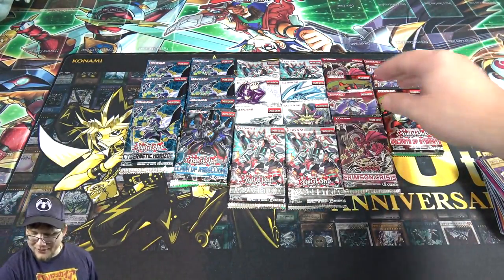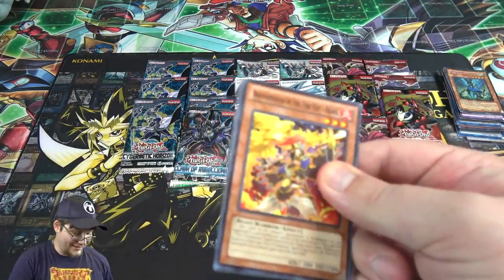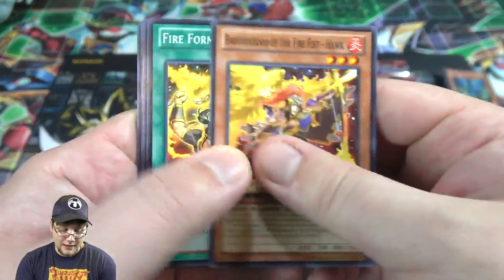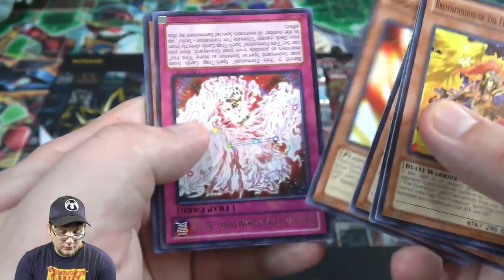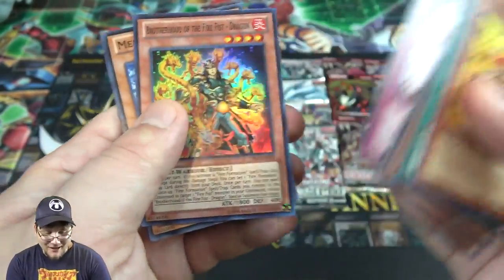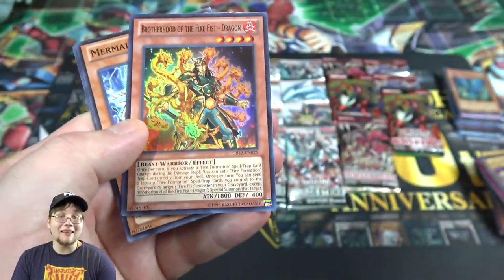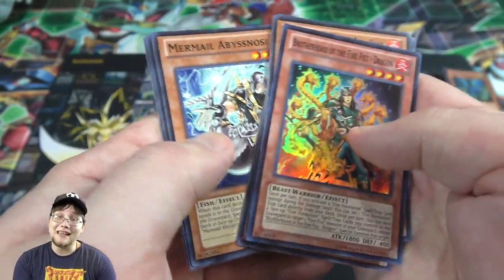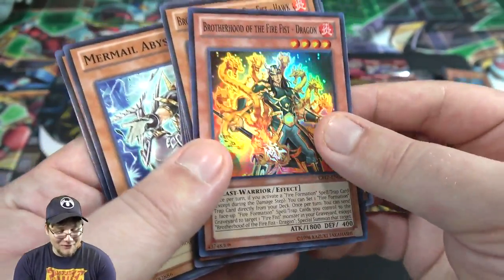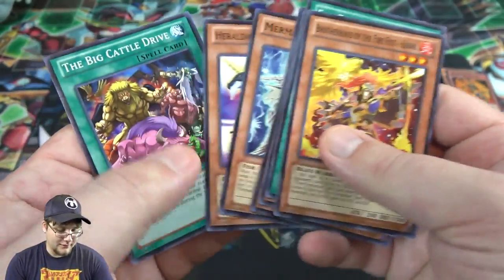Man, I'm glad I'm having some good luck — I kind of just randomly got these and barely got them in time. I was almost like, I just hope we do decent, and we're getting it out of the park. If you're enjoying this, be sure to leave a like. Fire Formation Tenki, another Sinto, and we got a holo — Brother Fire Fist Dragon! I'm having good luck with Fire Fist. I hope their link monster and everything is pretty easy to get when that new pack comes out.